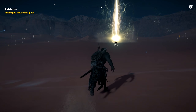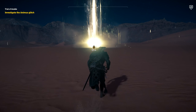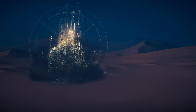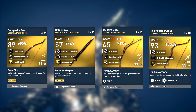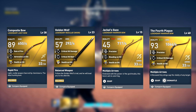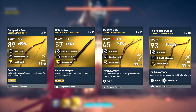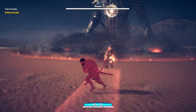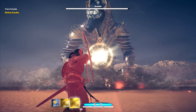For your second melee weapon, it doesn't really matter what you have. I had the Fire Sword for this encounter because it's powerful — you can really use whatever weapon you want in that slot. The reason for recommending the Composite Bow, Golden Wolf, Jackal's Gaze, and the 4th Plague is because they all have perks that give your health back, which will be very important in the boss encounter. Obviously if you have other weapons with health perks, go ahead and use those if you prefer, although these are the ones I recommend.